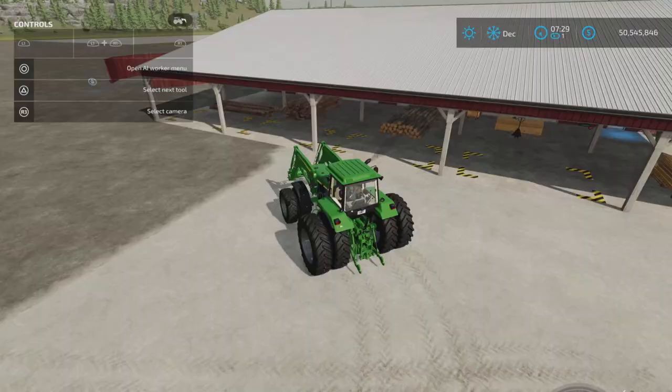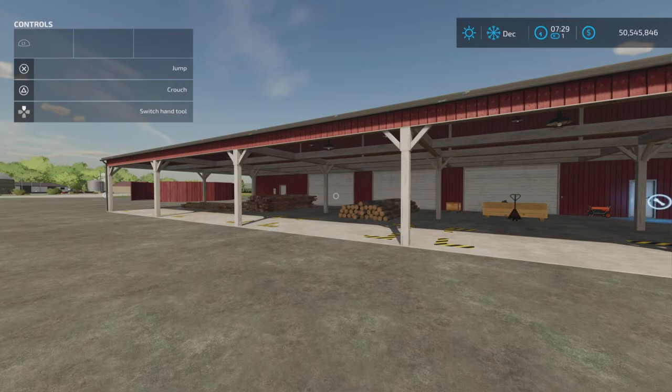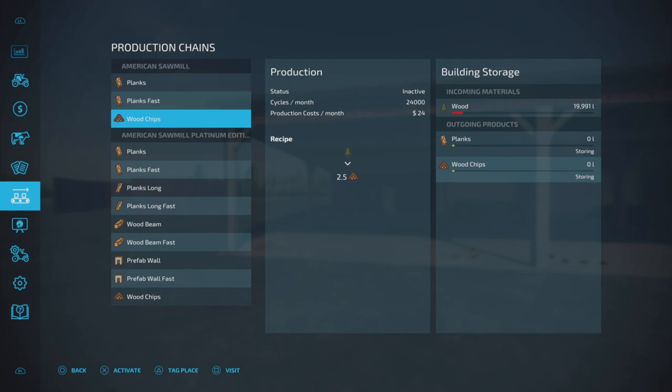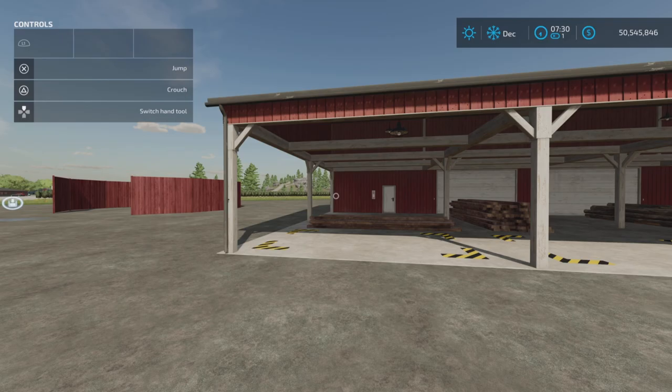Let's take a look at the base version — the one available for all platforms with no DLC required. Looking at the production chains, at the top we can produce planks, planks fast, or wood chips. You can convert trees directly into wood chips very quickly — 24,000 cycles per month at 2.5 per cycle. The normal planks mode runs at 24 cycles per month, converting 500 liters of trees into 600 liters of planks and 150 liters of sawdust. The fast planks mode runs at 360 cycles per month with the same recipe. We're going to turn that on now.